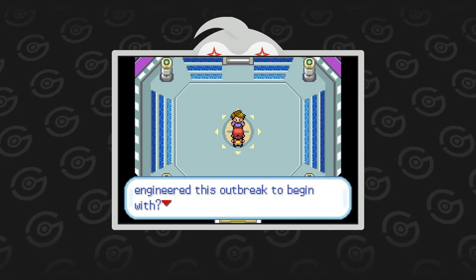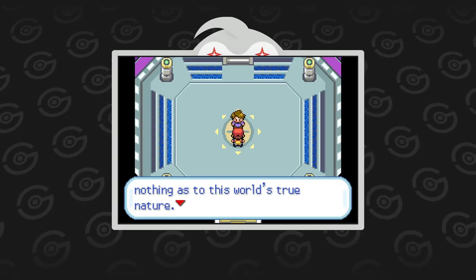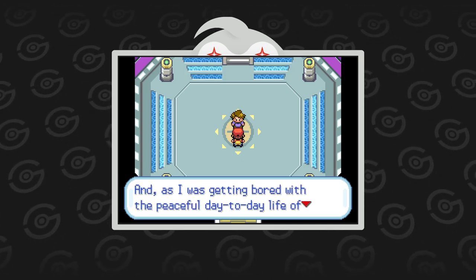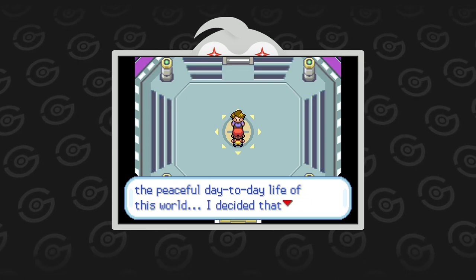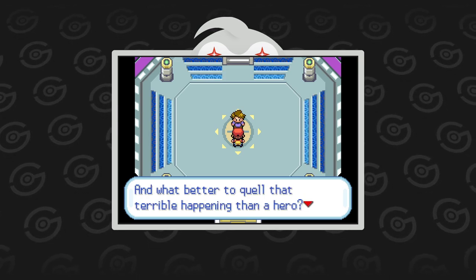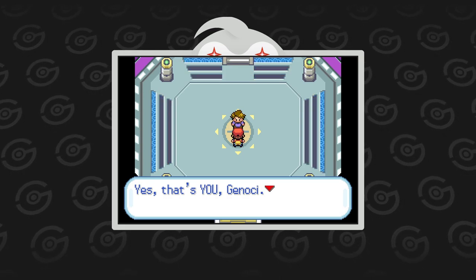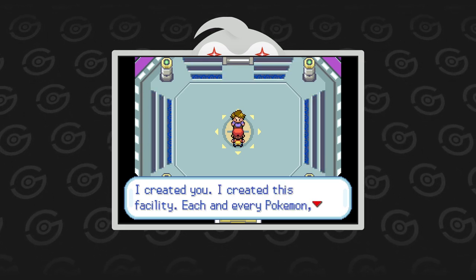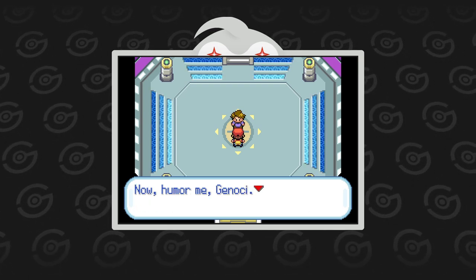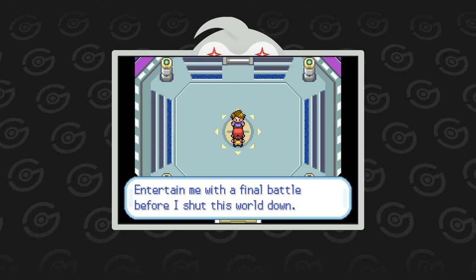The final boss is Bill — surprise, surprise. He's the guy who set up this outbreak. He explains his reasoning: it basically comes down to him being bored of his day-to-day life and wanting to change things. In his own words, something terrible had to happen so he can play the hero. Wait — he wants me to be the hero? And he's saying that the player character is the creation of Bill, and that Bill created this facility and every Pokémon on this island. Okay, that's not the silly twist I expected.